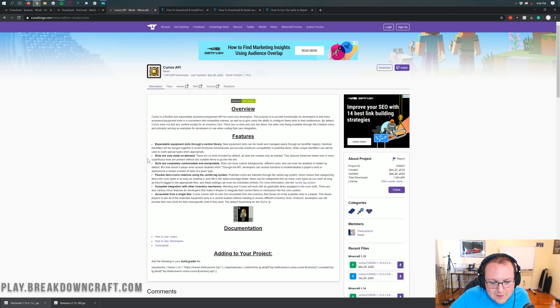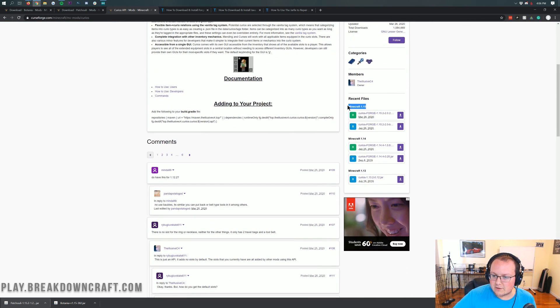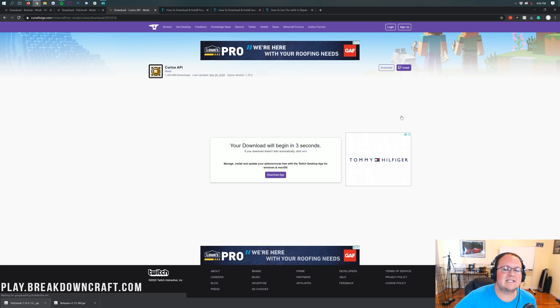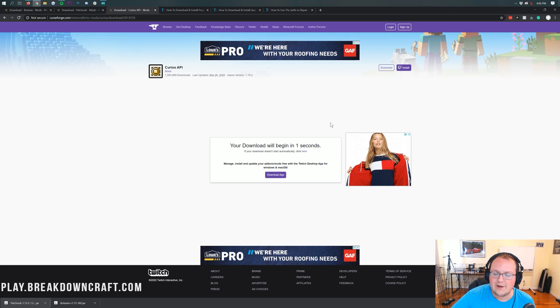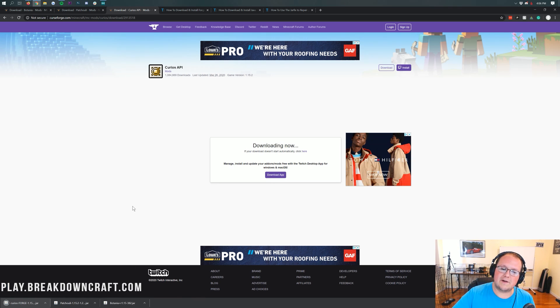We've got to do it one more time — go to the fourth link down below, which takes you to the Curios API. Come over to the right-hand side, scroll down, find the Minecraft 1.15 section, and click the top version above that. Click the purple download button. It is safe to keep this as long as it has Curios API in the title, both on Google Chrome and Mozilla Firefox.